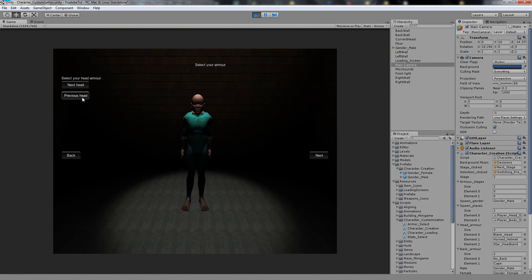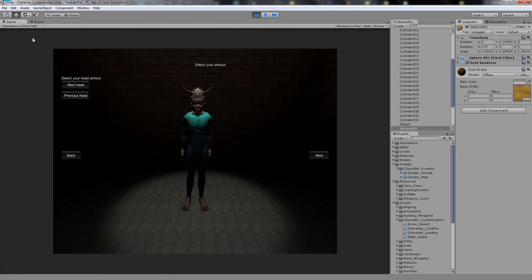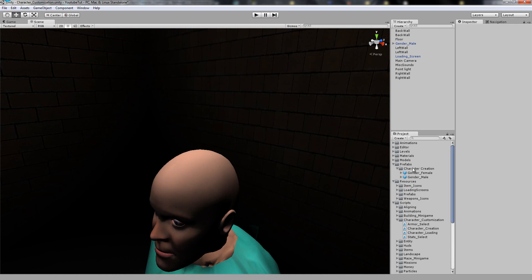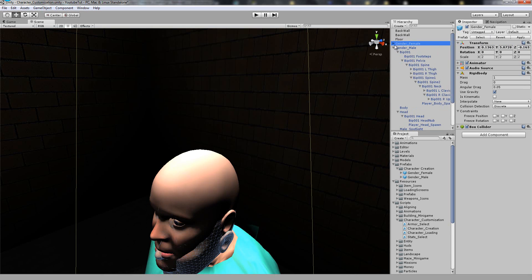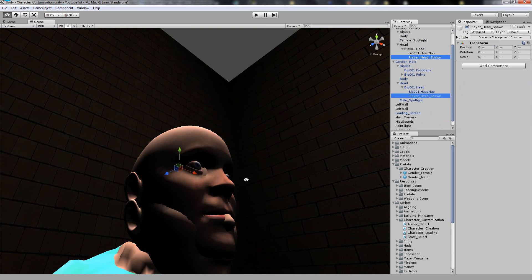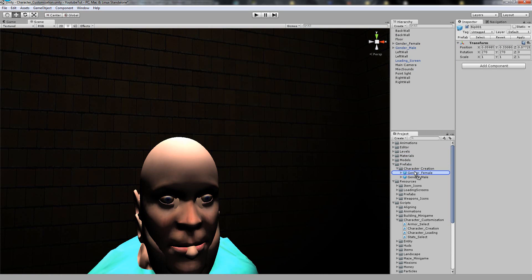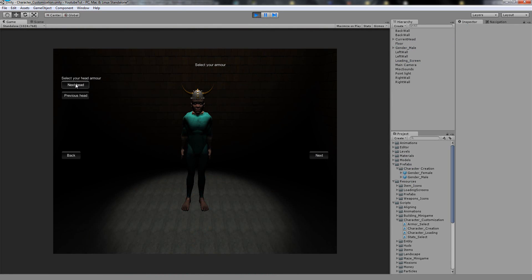So we go previous, previous — can we go again? No, perfect. So there we are, character creation. Now we can fine-tune it and see how close this is to his head. That's pretty alright actually. I think we can move that down a little bit. So if we stick the female on, make it zero, zero — perfect on her head. There we go, absolutely perfect. Let's go back, back, female — perfect.